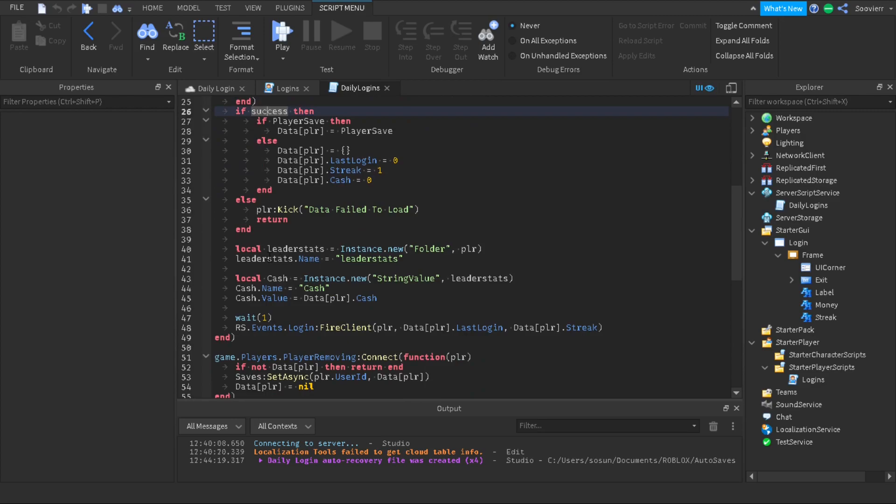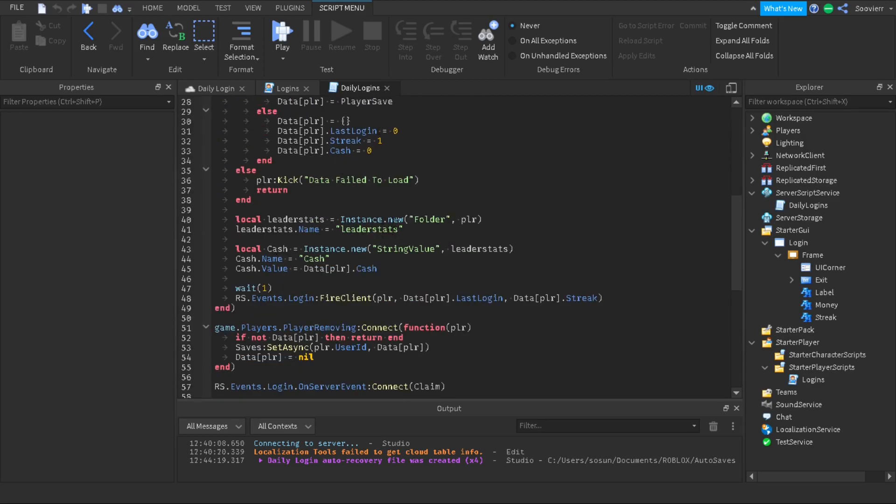Now we make leaderStats: Instance.new a Folder, parent it to the player, and set its name to 'leaderstats' — make sure the name is exactly that or it won't work. Then we do local cache = Instance.new — you might wonder why it's a StringValue; we want to format it. We set cache.Name to 'Cache', cache.Value to data[player].cache, and parent it to leaderstats. You could also use an IntValue — both work.